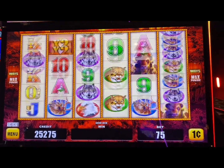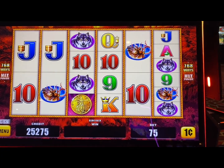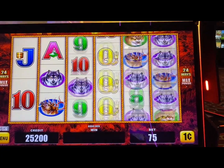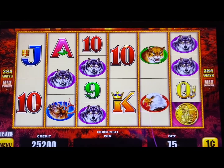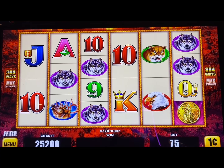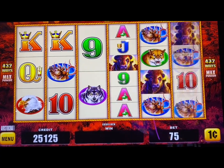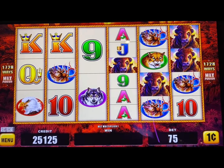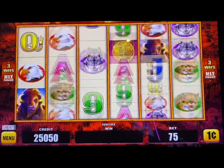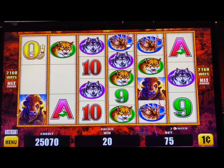Pretty cool the way these columns change and have a lot of different ways you can win. It's interesting - every time you spin it kind of changes the different ways that you can win. If you look at that one, it was 384 ways. If you look at the next spin, it's 1728. So very cool - but I think we'll hang on right there.